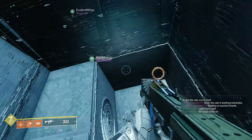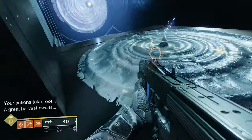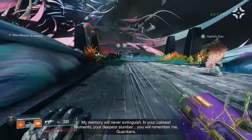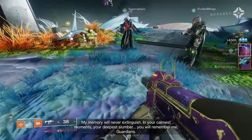After connecting the last node, you will get a prompt in the bottom left of your screen saying 'a great harvest awaits.' This means you have connected all of the nodes correctly and have unlocked the red border chest. The red border chest appears at the end of the raid after you kill Nezarek. It is a random red border drop and can only be done once per week, once per account.